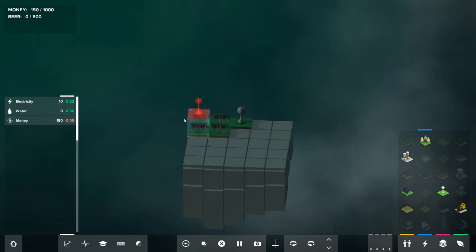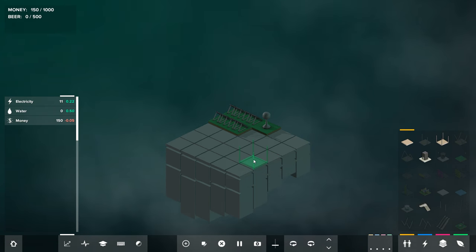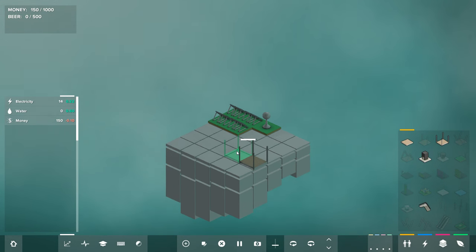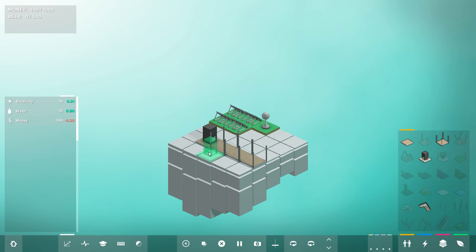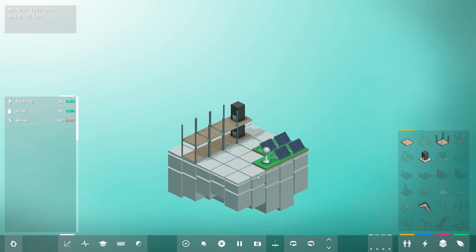I'm going to build out this area. These are structured corridors as opposed to regular corridors — they're more expensive, but the support beams allow you to build on top of them. Then I'll put down an elevator. By using this elevator, we can build on a second level here. We'll start with two levels for now — the elevators have to connect to one another, and this is all important so that people have access to where they're going.